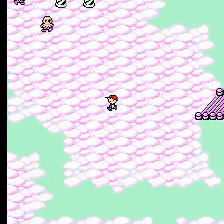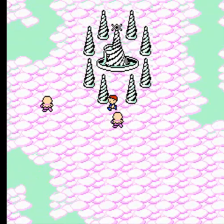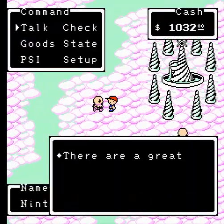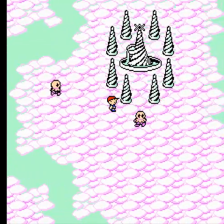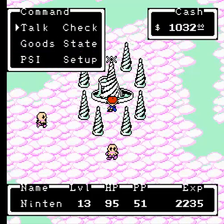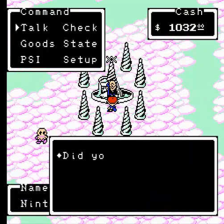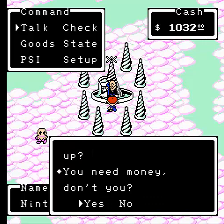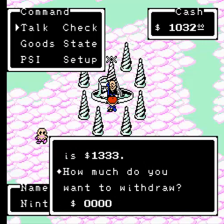Where I want to go is up here. Here's that fountain that everyone was talking about last episode. Sound from another world — want to check that out. You touch it and you get healed. Something else you can do: use telepathy on it. The benevolent old man showed up and he works as an ATM, but you can only withdraw — you can't actually deposit. So if you forgot to get some money before, you can get it here now.